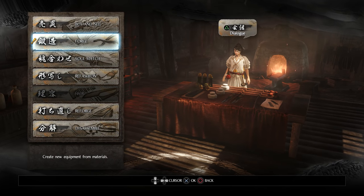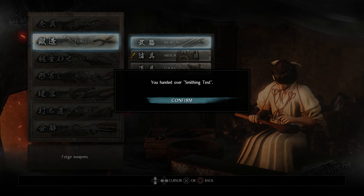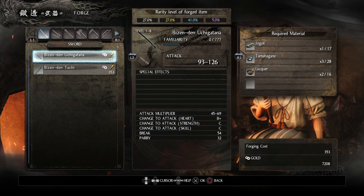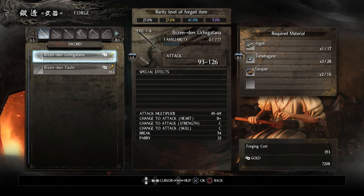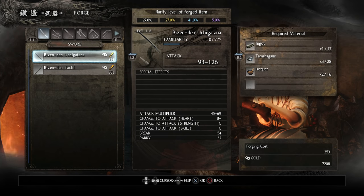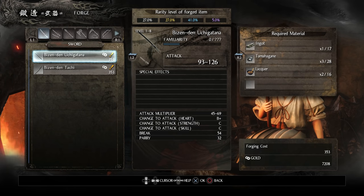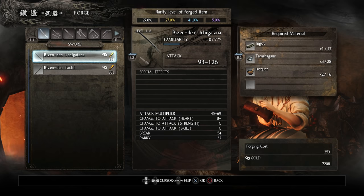Next I'll show you forging — I'm not actually going to forge anything right now because I don't know if it's really worth it yet. I handed over the smithing texts I got as pre-order items. You can go to weapon, armor, or tools and pick something you want to forge. At the top you can see the rarity level of the forged item — it's random. For example, paying 353 gold for this sword gives a 5% chance of purple quality, 41% rare, 27% uncommon, and 27% common. So it's just a lottery, and I don't really think it's worth it. Upgrading what you have seems better.